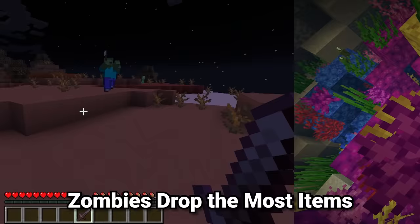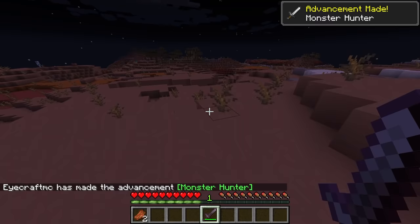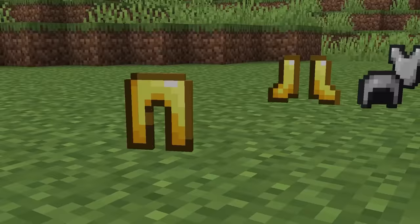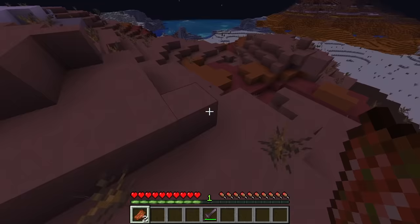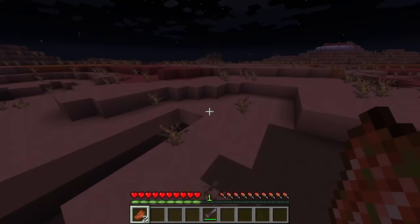Zombies are one of the most common hostile mobs in the game, but they also have a super unique characteristic: of every single mob in the game, they actually have the chance of dropping the most different types of items. Of course here we got unlucky with just rotten flesh, but there's actually a chance to get carrots, potatoes, cooked potatoes if you have a fire aspect sword. You can also get armor of every single type in all four varieties — boots, helmet, chest plate, and leggings — in leather, gold, iron, even rarely diamond. You can also rarely get shovels and iron swords from zombies, and of course the famous rotten flesh drop.